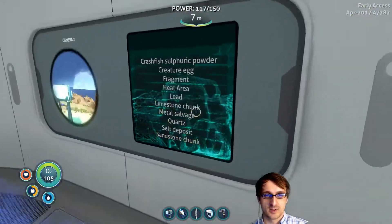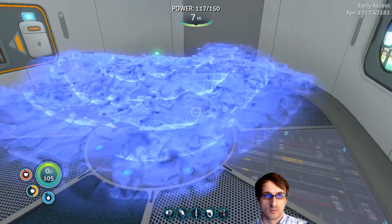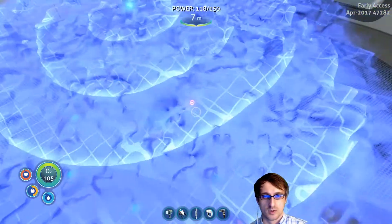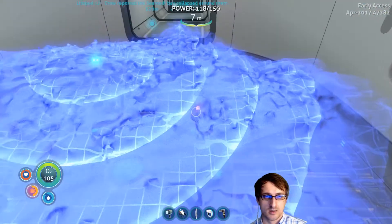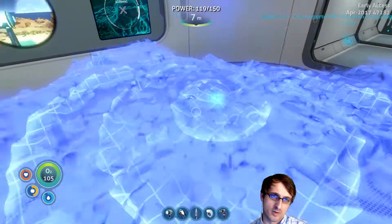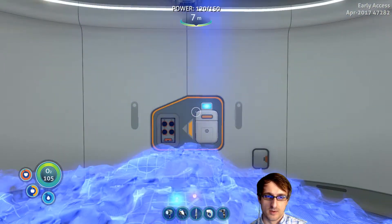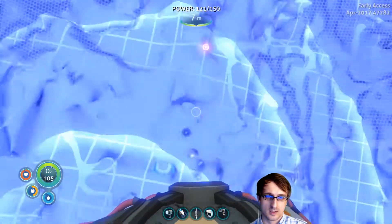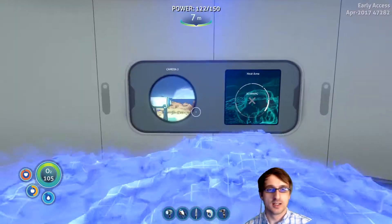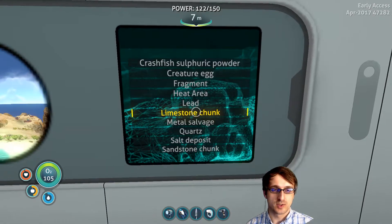I like how it doesn't actually show the water — I can see right through the ground. This is pretty neat. I want to see a heat area. That's where the volcano is — gotcha. Okay, stop scanning. Limestone chunks — yeah, I know what those are.